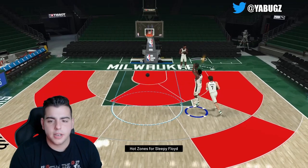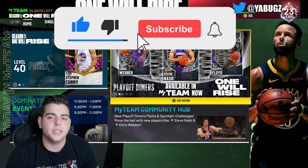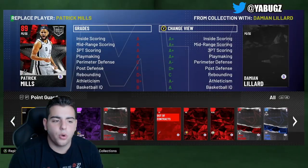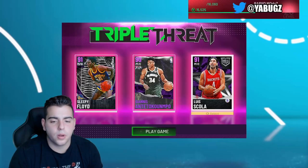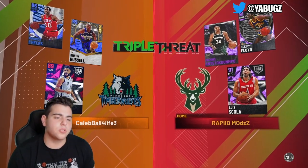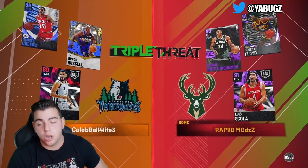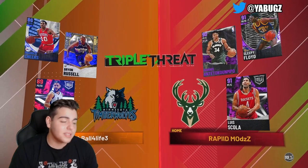For the TTO squad, we are going to run Sleepy Floyd, Luis Scola, and Giannis Antetokounmpo. The opponent is running Byron Russell, Patrick Mills, and Maurice Cheeks. This should be easy — he's running three small players. We got two big players and Sleepy Floyd, so this is a test. Hopefully we can beat this guy.